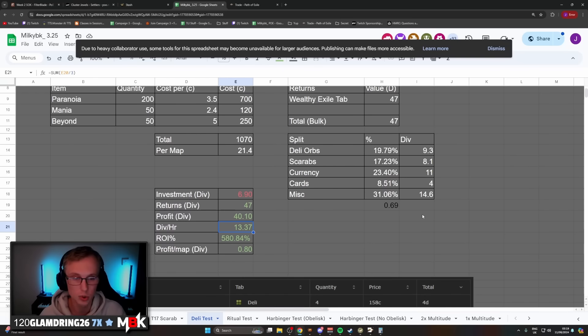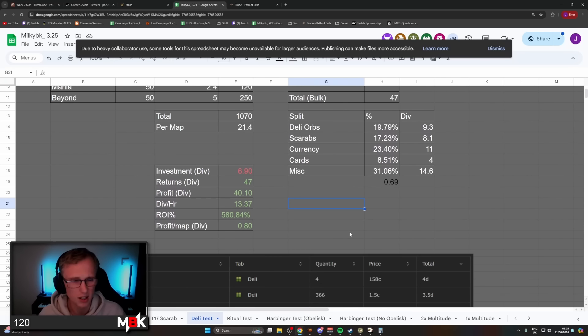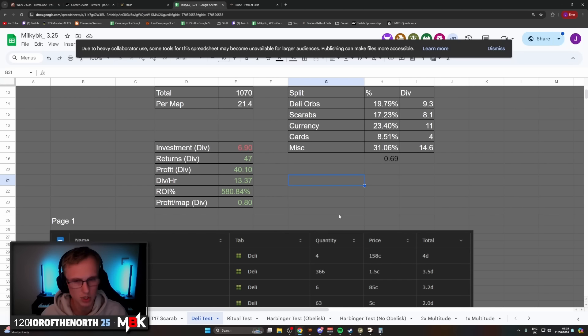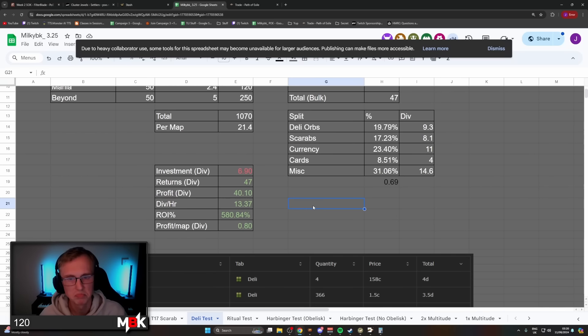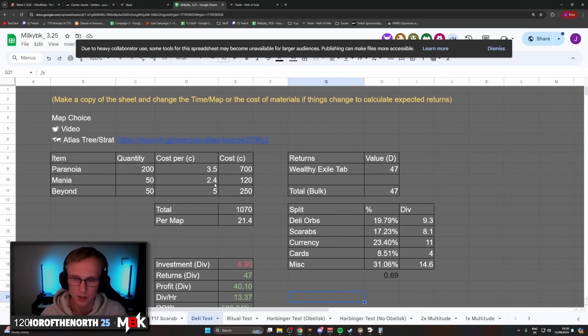I hope this was a cool strat for you to see, maybe one you could try out. With this one you probably want to do a good chunk of maps — I'd say 50 like I did. It's going to cost you 1,070c or 6.9 divines to get started. You want to get bulk with the delirium orbs and stuff like that to make your life easier selling. Delirium does get harder as the map progresses, but as long as you're not clicking too many crazy blue altars, you should have no problem killing the boss, getting nine rewards, and picking up the loot. T16s still good, scarabs still usable — just have a look around and you'll find them.